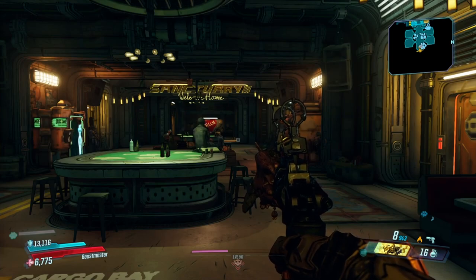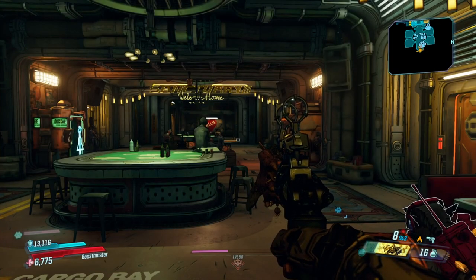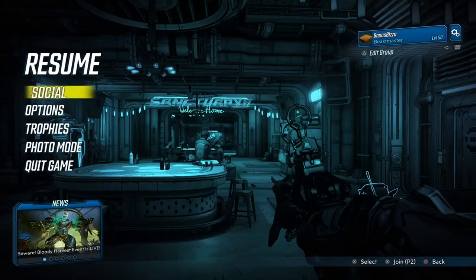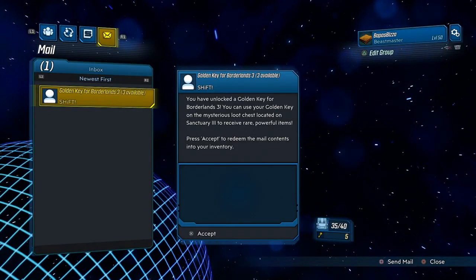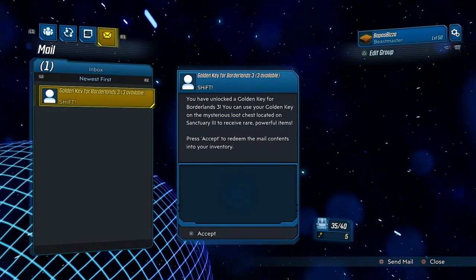Once I load back up, I'll open my inventory and check that I still have the golden keys. As you can see I still have five golden keys, and checking my Social mailbox — yes, the keys are still there. So you can keep repeating this method. It's very simple, and you can use the shift code link in the description to add more keys to your mailbox.